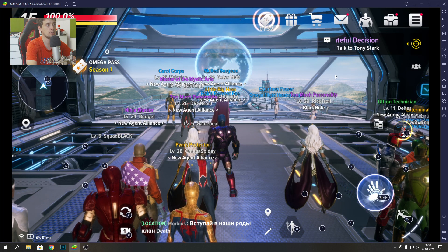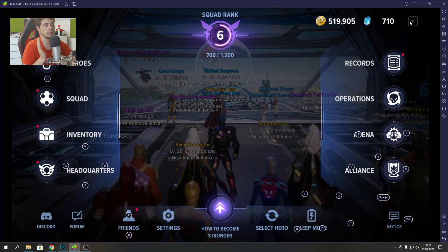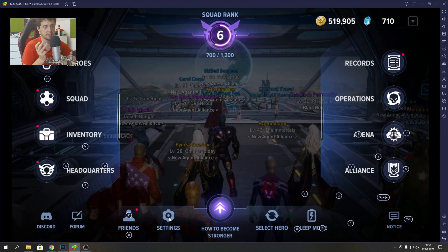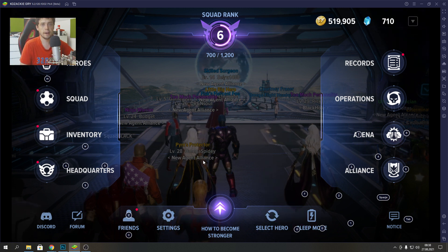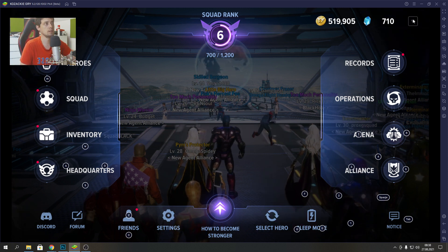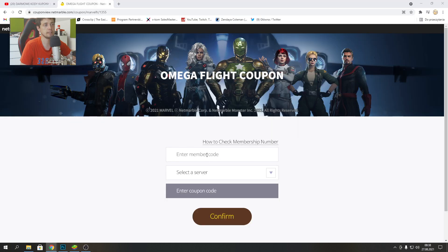To get your member code, go to your game, go to the right corner, click Settings, and it will show your account ID. You will need to copy it and then paste it into the Enter Member Code field.